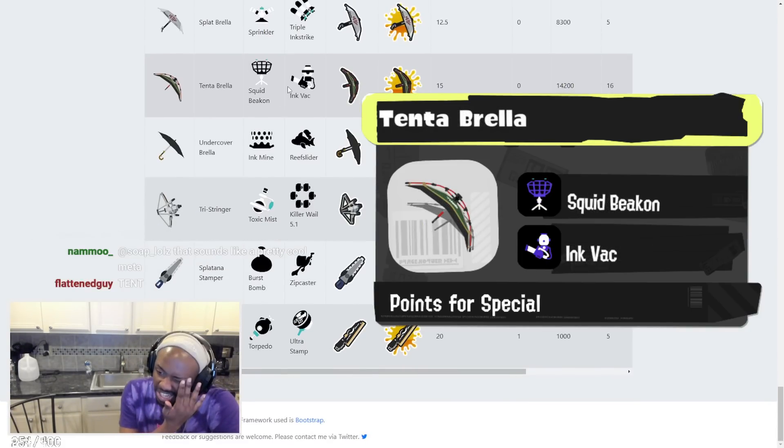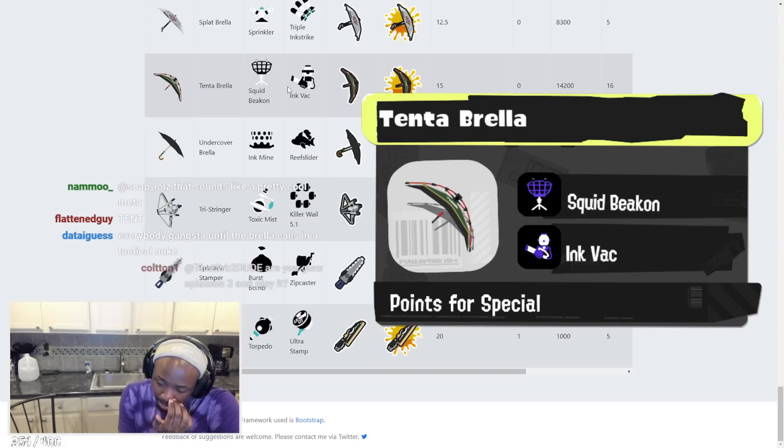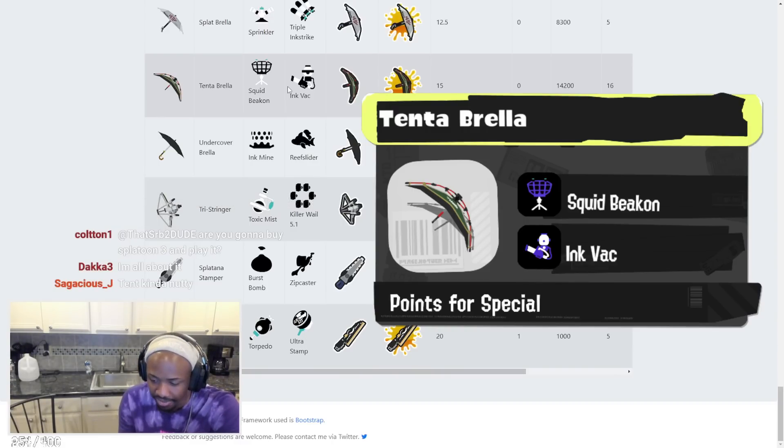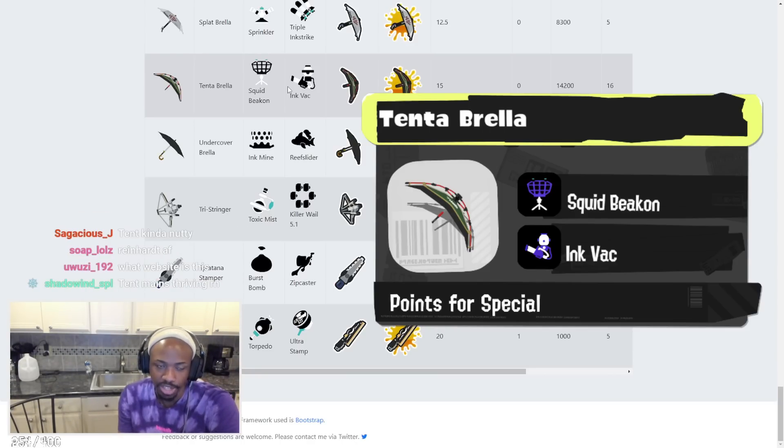Tenta Brella has Squid Beacon and Ink Vac. The Tenta Brella has a much larger shield now — it's huge. Ink Vac paired with this: you're walking forward with your Tenta Brella shield, sucking up any ink anyone tries to shoot at it — free Ink Vac charge every single time. Put beacons anywhere you want, pair with a Tactic Cooler — that's real power.